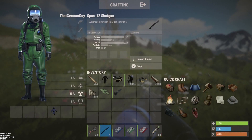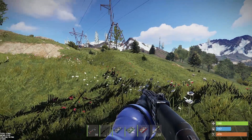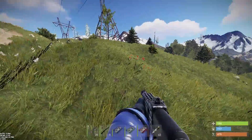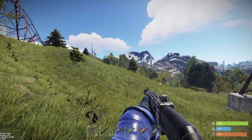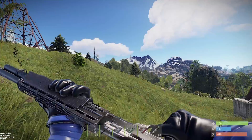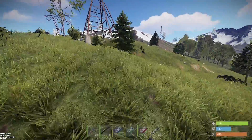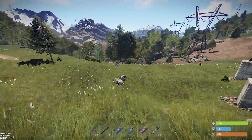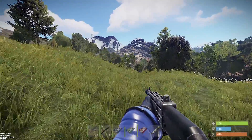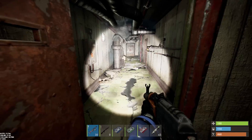Another change: the SPAZ-12 shotgun has been buffed up to 137 damage, so with its fire rate it shouldn't be worse than the pump anymore. A lot of people said this gun is cool but it really sucks, and I think the new changes will make it a much more valuable weapon. Everything weapon-wise still needs some balancing, but it's cool to see them always adjusting things — it means they're listening.